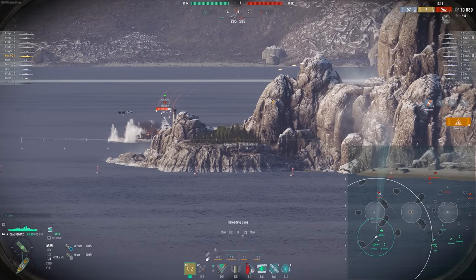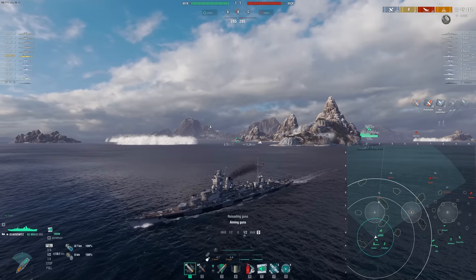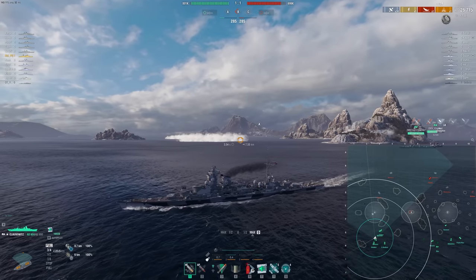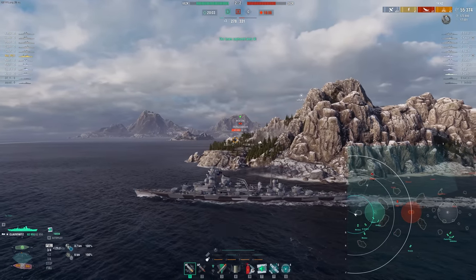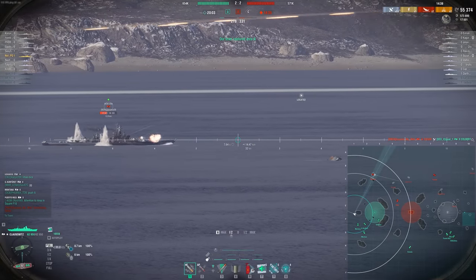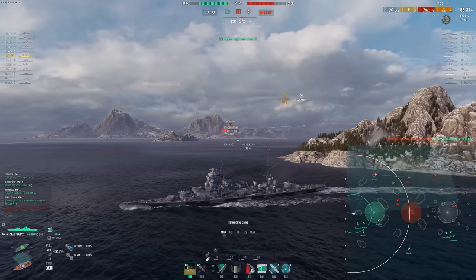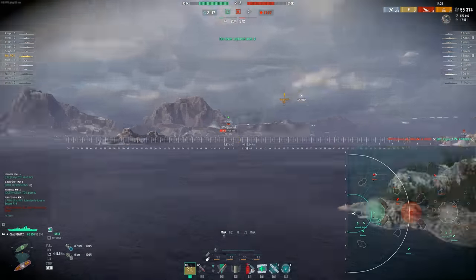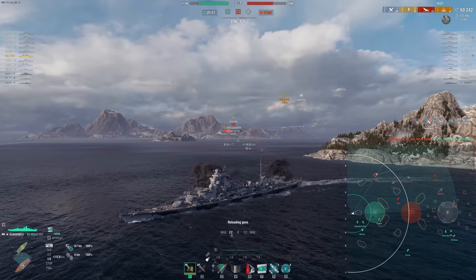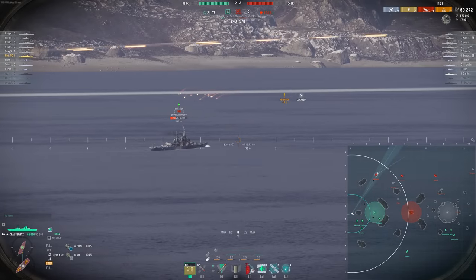Even though the DPM isn't all that much higher than the Hindenburg, it's really nice to have a little bit of extra range on the Clausewitz. The HE is slightly better on this ship as well, which helps it farm a lot of battleships at range. We're gonna get a ton of full pens with the HE — that's really a gimmick of the entire German line, the quarter pen. So it's like 53 millimeters of HE pen. Against Montana, we're doing 4,000 to 5,000 damage with every HE salvo, and then we get fires on top of that.